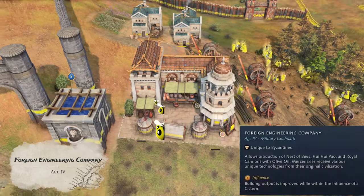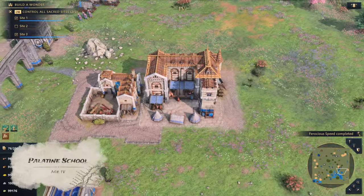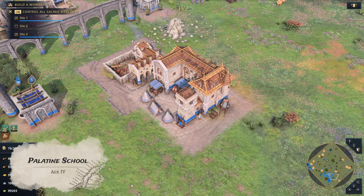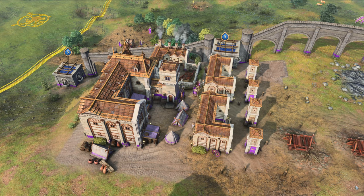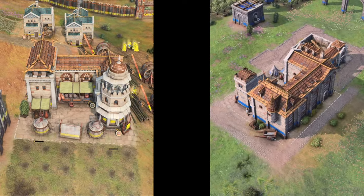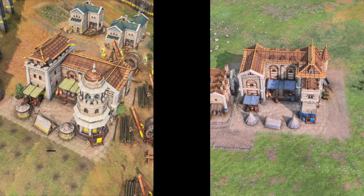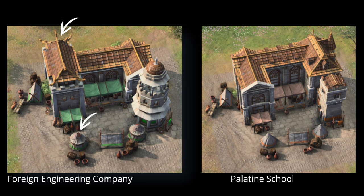To reach the Imperial Age, we can choose between the Palatine School and the Foreign Engineering Company. The Foreign Engineering Company is a military landmark where Nest of Bees, Rui Rui Pao, and Royal Cannons are available to purchase with olive oil. The Palatine School is a military landmark with a 30% chance to spawn copies of unique Byzantine units — meaning every time a Limitanei, Varangian Guard, or Cataphract is trained, there's a chance to get the same unit for free. Both landmarks share the same general shape and outline, but the Palatine School has more traditional Byzantine architecture, while the Foreign Engineering Company features elements from other civilizations like Chinese roofs and Mongol tents.